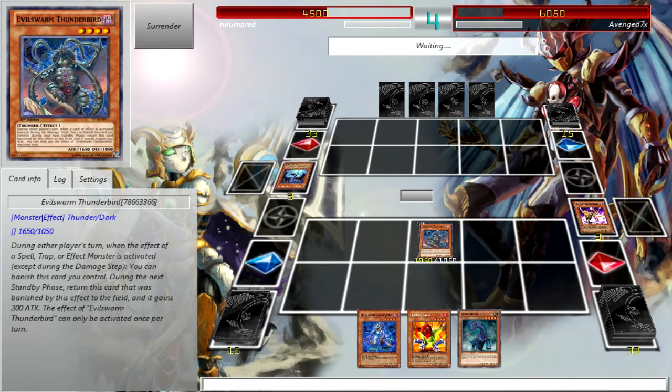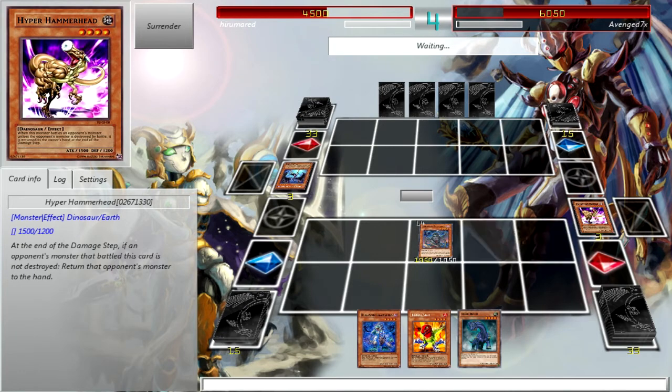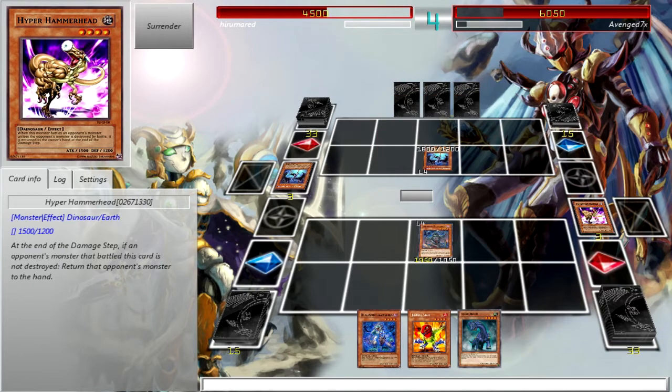Probably should have saved that Fossil Dig then. Note to self: if you suicide Hammerhead into a monster it'll send him back — although I don't think it works if he's attacked while face down. Return that monster to the hand — I don't know, maybe.